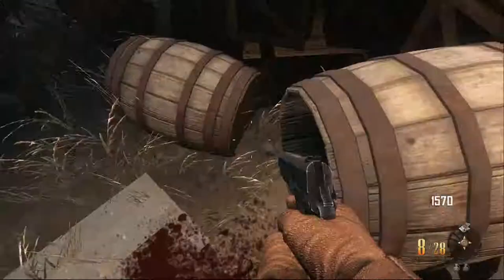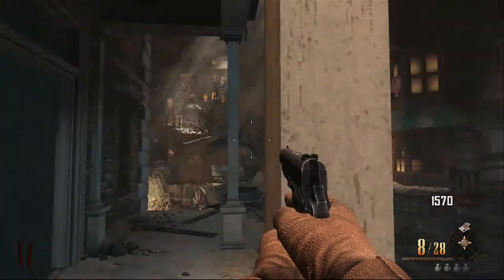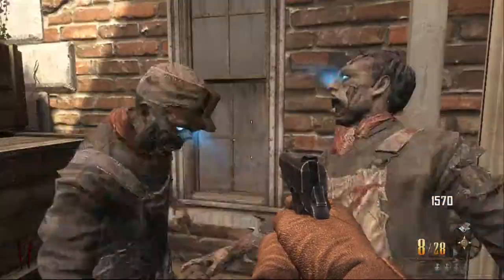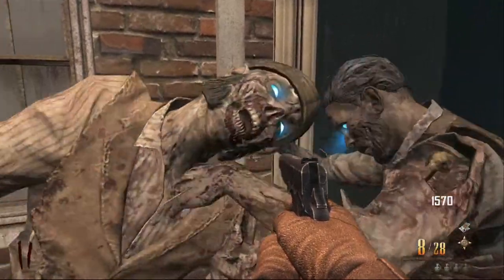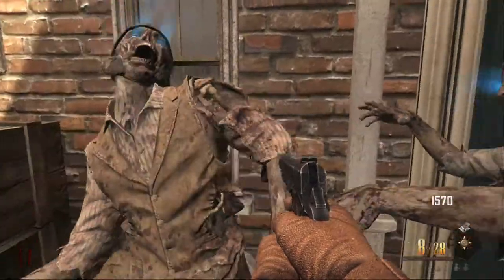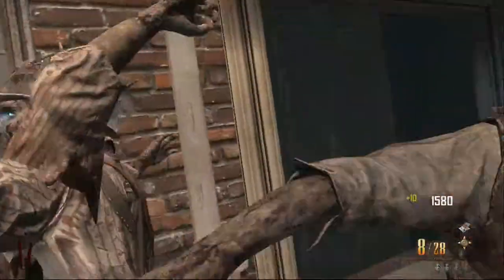If you think it doesn't work with just one zombie, I'm going to gather all the round 2 zombies here to prove that this glitch is good and you are invincible. There's one, there's two — and as you can see, all the zombies just run up and do absolutely nothing. They just stand there helplessly.